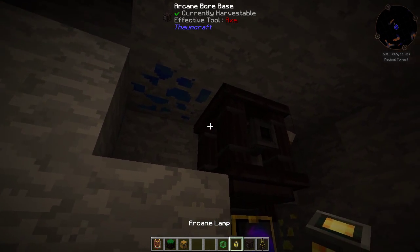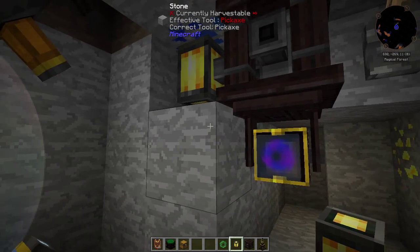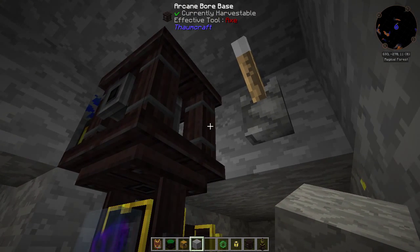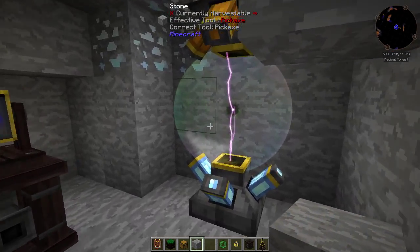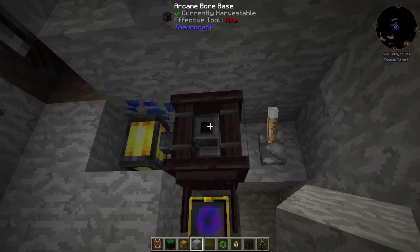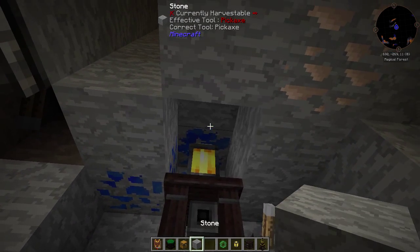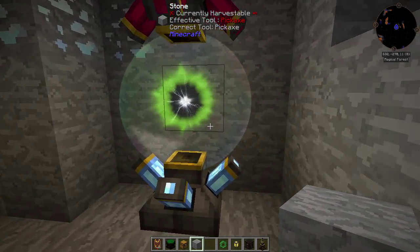There's one more thing I want to show you. If you remember when we made the Arcane Lamps, I did mention that you can attach these to the boar. Basically what this is going to allow you to do is light up the tunnel that it digs. So if this digs the tunnel down this way, it's going to light that tunnel up for us because we've just put the Arcane Lamp on the base of the Arcane Boar. Really, really cool stuff.